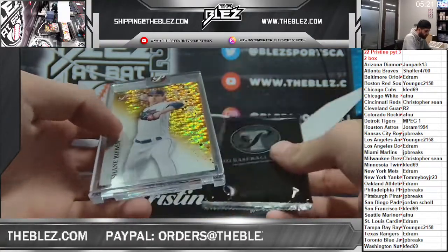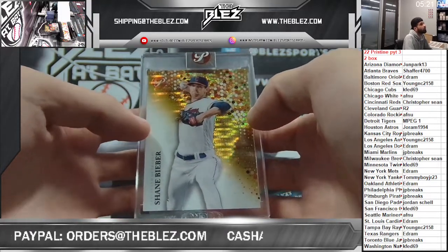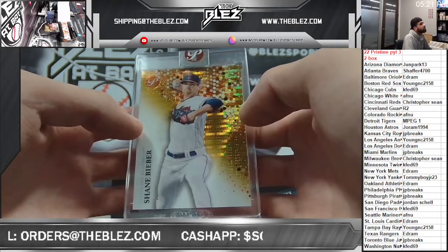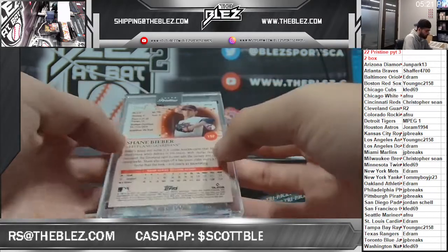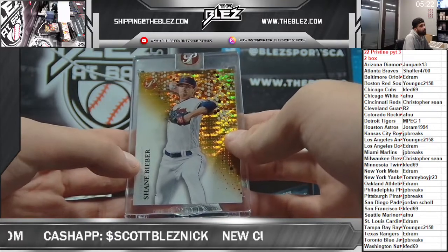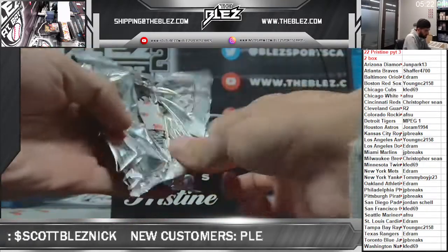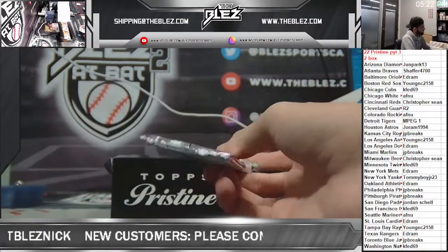Our first encased card is a gold of tomorrow night's Game 2 starter for the Guardians — Shane Bieber. R2 gets a 21 of 50. A lot of guys in here are going to be rooting hard against him. I don't know if we have any Guardian fans. Maybe Doug M.